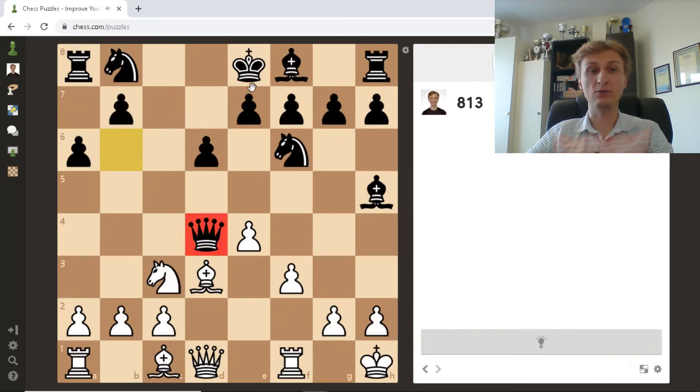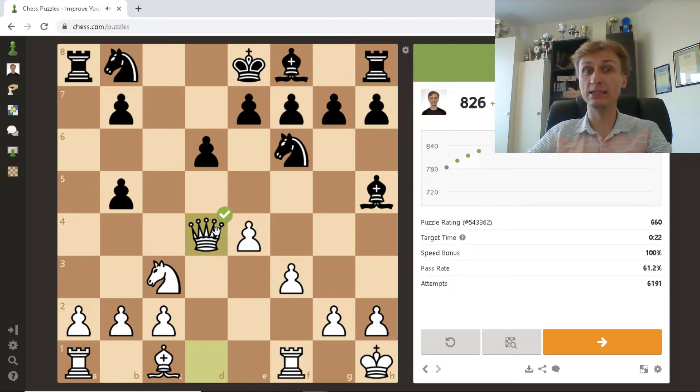The queen is unprotected on d4, the king is exposed to check, and there is alignment of heavy pieces — queens are looking at one another. Bishop b5 check and takes d4 wins the game.